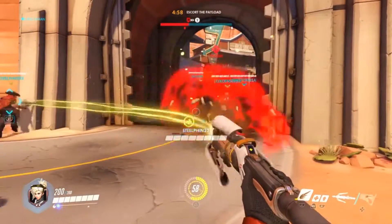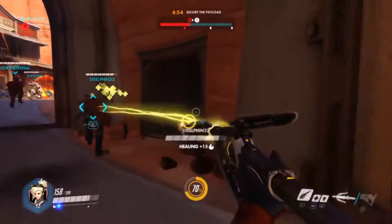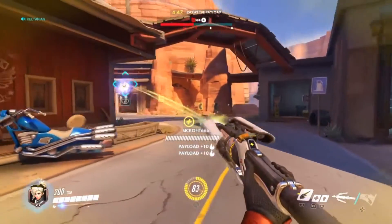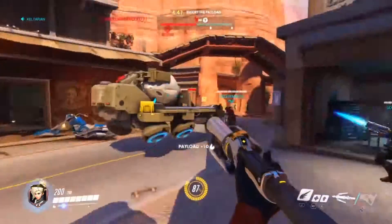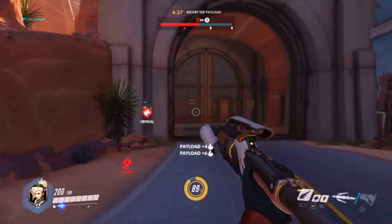We have a Pharah shooting at us with her rockets. You can see her up at the top of the saloon there. Nice, my brother! Nice sir. As you can see, I'm doing a really good job here of constantly bouncing between the different members of my team.